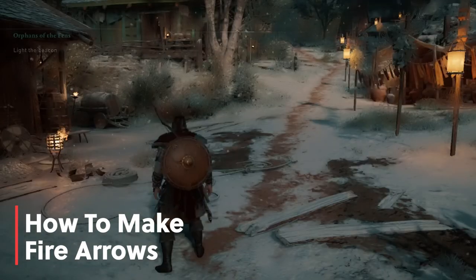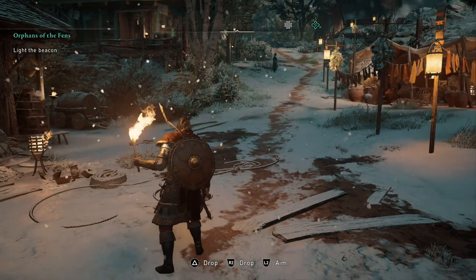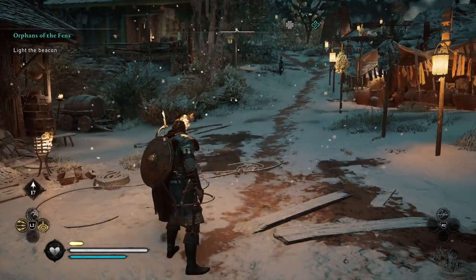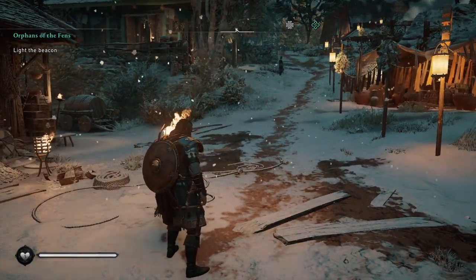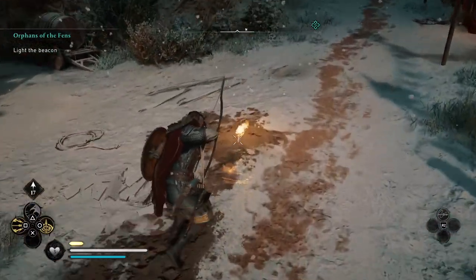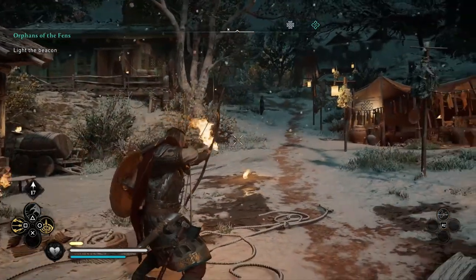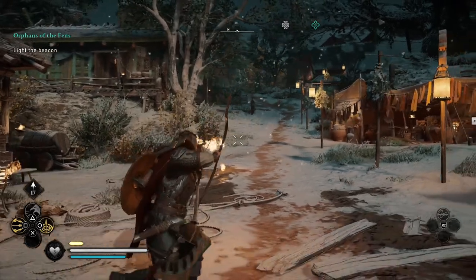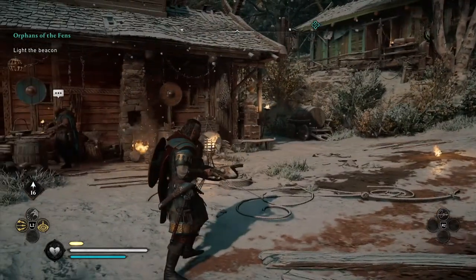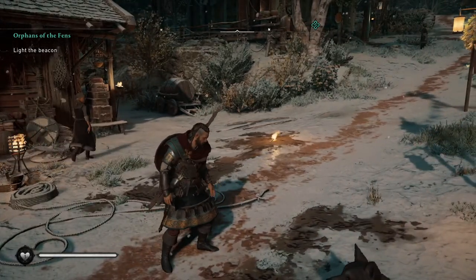The fourth tip is how to make fire arrows. The best method is to first pull out your torch from your action wheel by pressing down on your directional pad or G on your keyboard, then throw it on the ground. Pull out your bow and walk straight over the torch — it lights your arrows on fire. To get the whole set lit, you need to walk your whole quiver over the fire. You can also find a bonfire or brazier nearby to light them off as well.